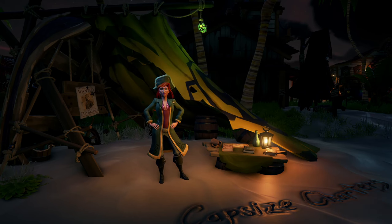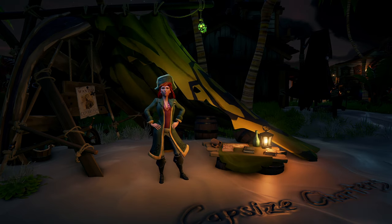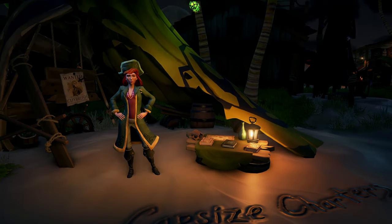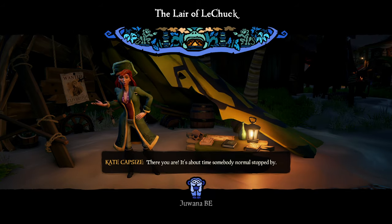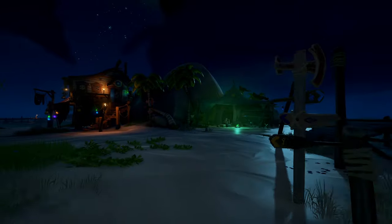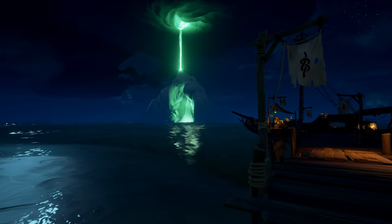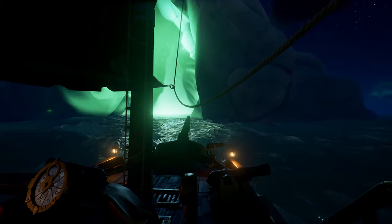To start the tale, you'll need to visit Kate, who can be found at the Capsized Charters on any outpost. The book lies next to the books of the previous tall tales. When you start the tale, Kate will start her story and the Pirate Lord will open the portal once again, but this time he'll bring you to Monkey Island instead of Melly Island. He'll open the portal nearby the closest archway, so get on your ship and sail through it!